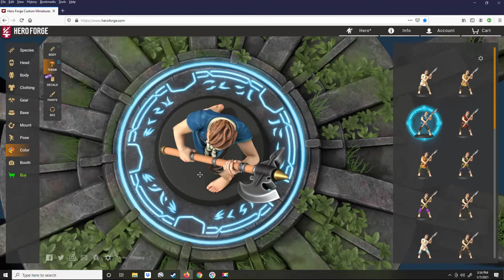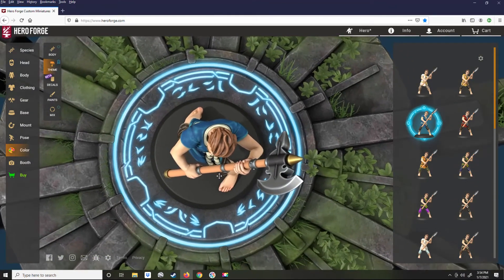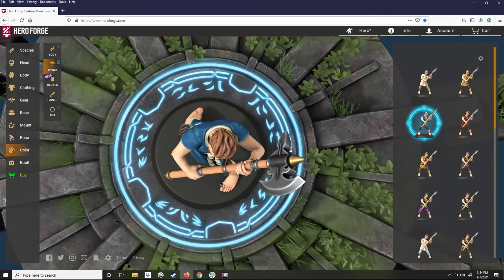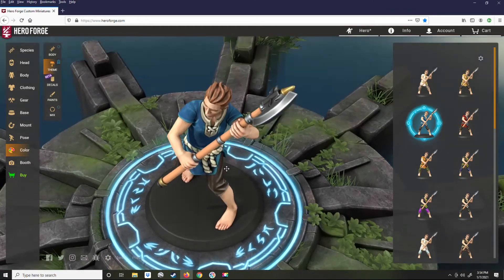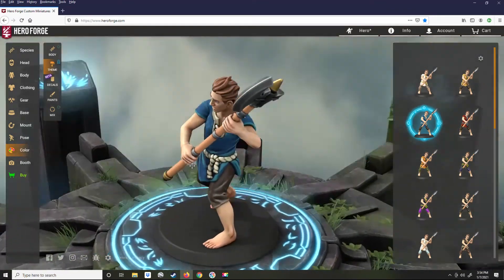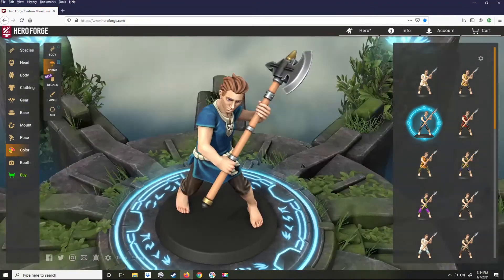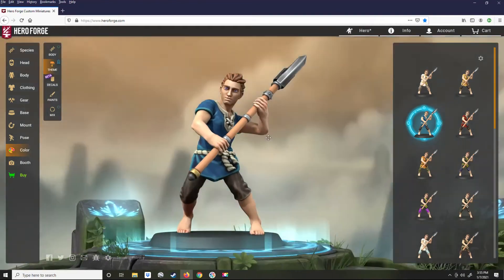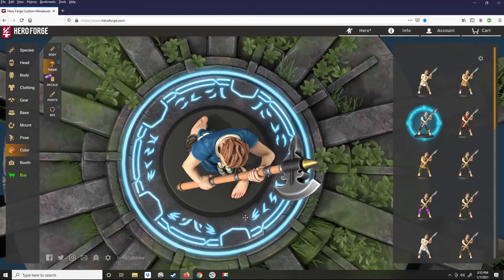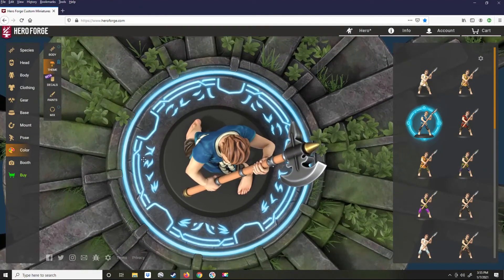Before we go into the booth and create our token, we need to tweak this figure. Right now he works great for a miniature — a little plain — but he's got all the dynamics of a miniature or even a portrait. But we're making a token, so let's make him look good from the top.